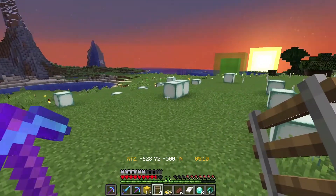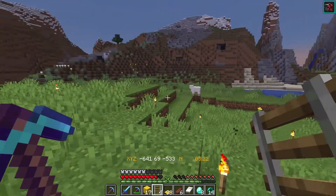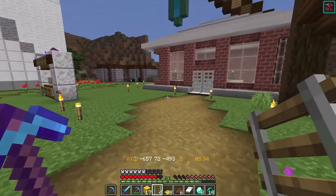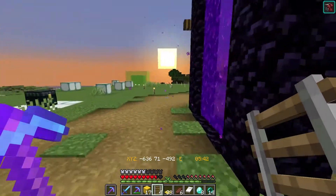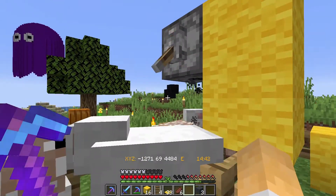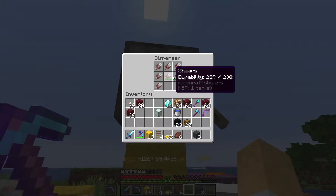Since there's no wool at the shopping district, I'm going to have to catch some sheep myself and make my own wool. I'll nick back to my base, catch a couple of sheep, and spend some time breeding them up. I think I saw that there's a new way of automating with dispensers to shear sheep — I might check that out.